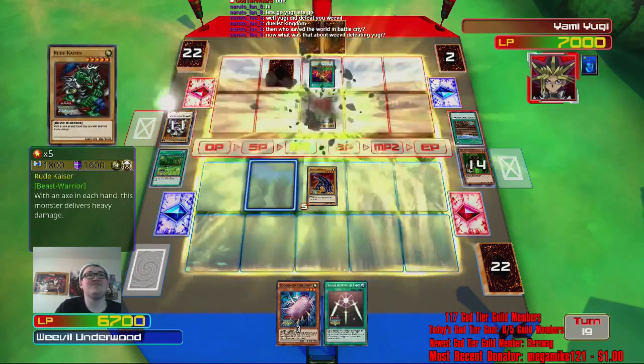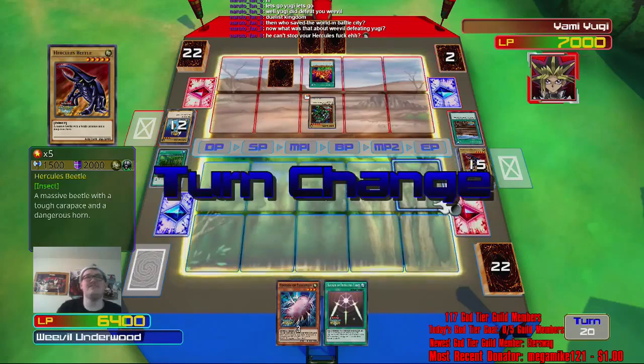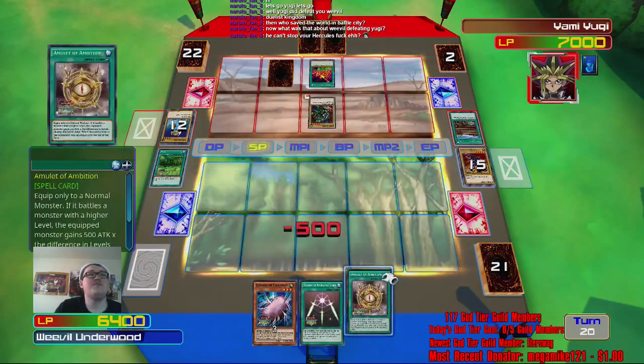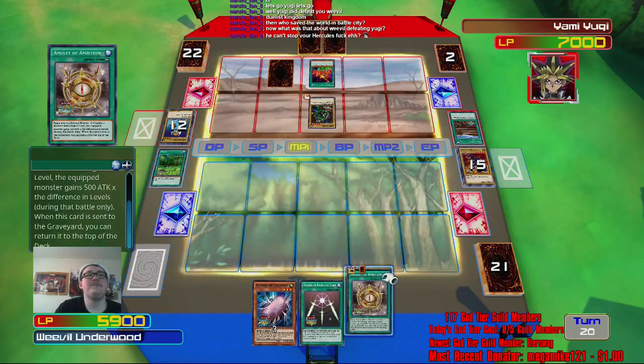That doesn't bode well. Oh, it's just Rude Kaiser. But he can kill me — fuck. I should've put him in defense mode. It's fine. What the fuck is this card? Amulet of Ambition — if it battles with a monster of a higher level, the equipped monster gains attack. I wish I had that card like two seconds ago.